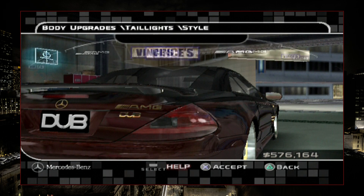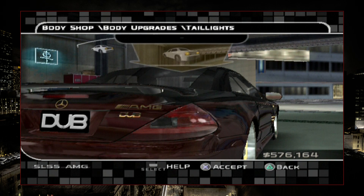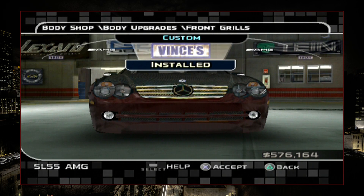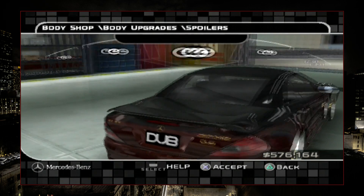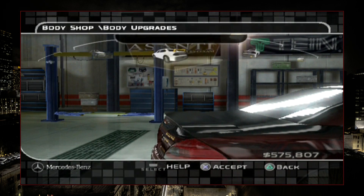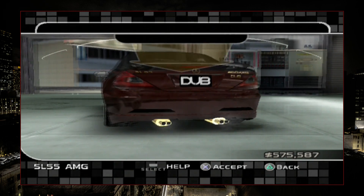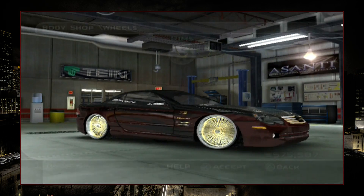For taillights, let's go with that style and change the material — actually, let's just go with that taillight. Front grills: I kind of like the stock one, let's go with that. Spoilers — spoiler alert, there's a spoiler. And for other designs, let's go with the two prongs or whatever — that's cool.